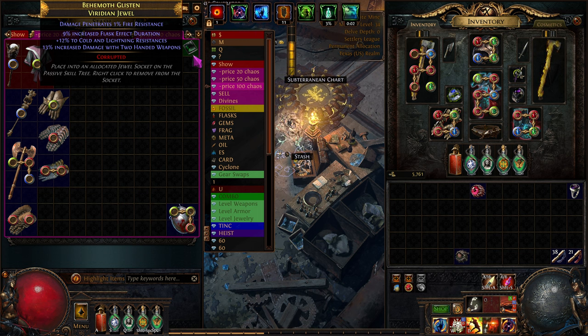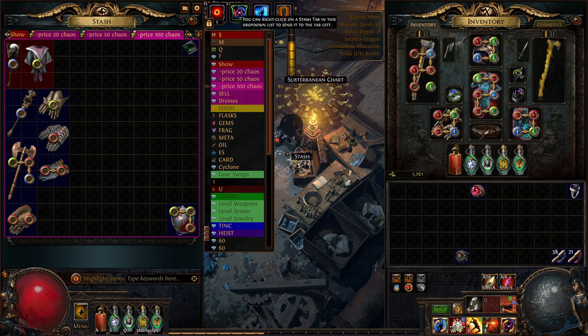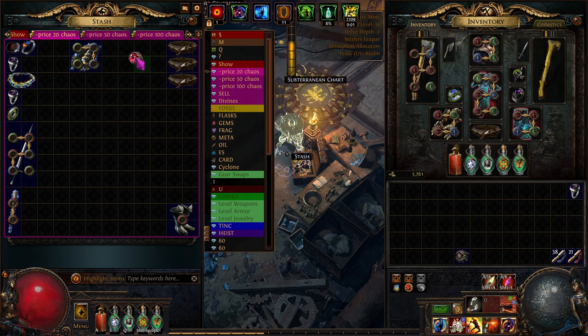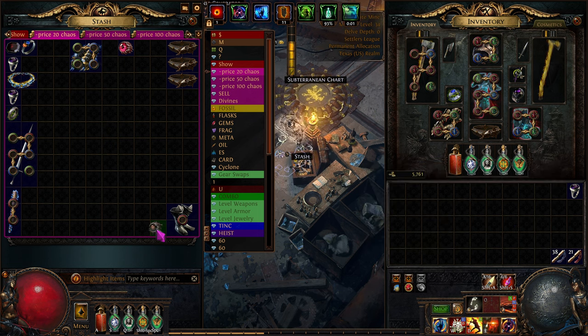It doesn't have the fourth mod either - missing one of the suffixes or prefixes. And then this one has flat physical damage - flat damage is good. So let's see what this is. We'll sell this one for 20 chaos, they can add to it. And what about this? Probably not. I'll chuck it in the disenchant pile.